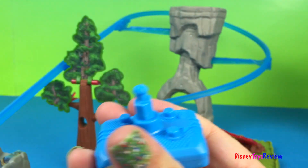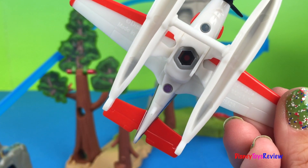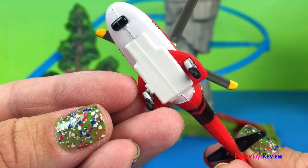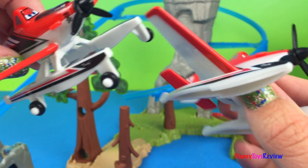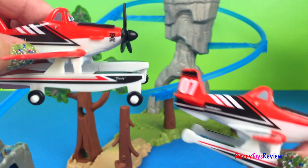We can also put different planes onto this track. It has to have a connection piece like this — this one doesn't, so it won't work. But we could use either one of these. We already did this one, let's see how this one goes. This one has wheels — do you see that?